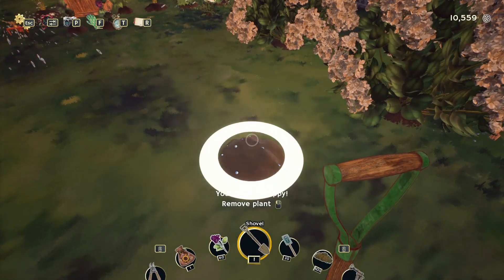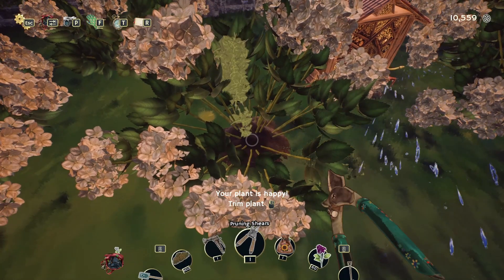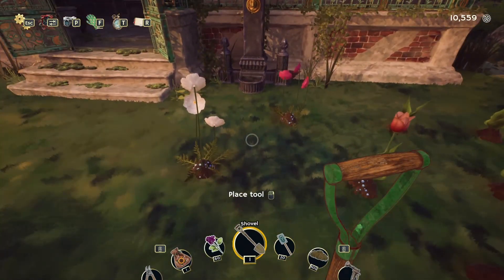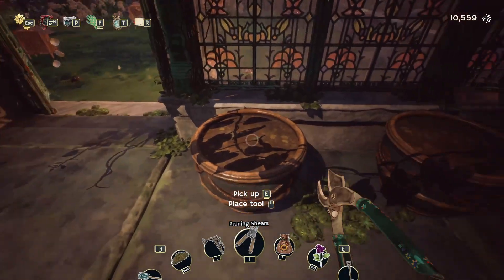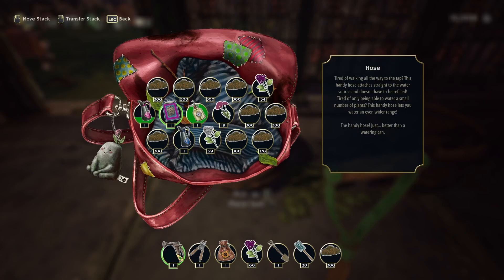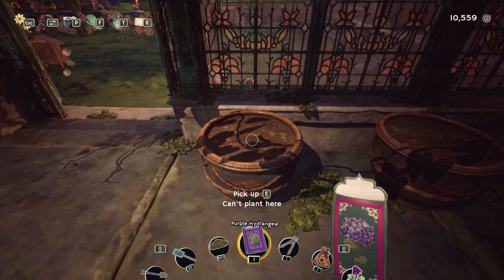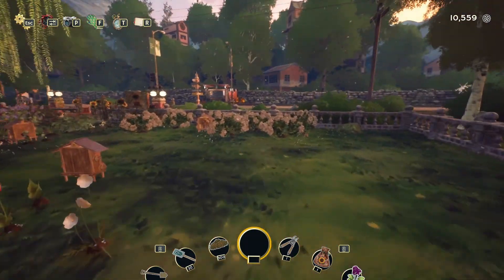I keep telling my husband I want to plant some, and I'm getting closer and closer to actually doing that. I love hydrangeas. We're going to take the shovel, we're going to pull this one up. And we're going to pull this one up. Let's get those. We can put hydrangeas here, right? Yes! I'm so excited.